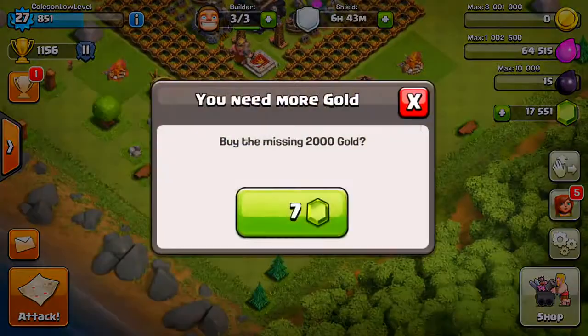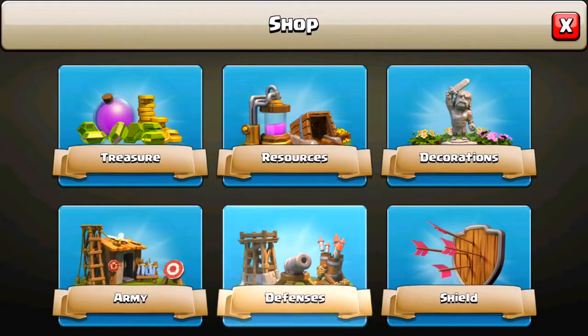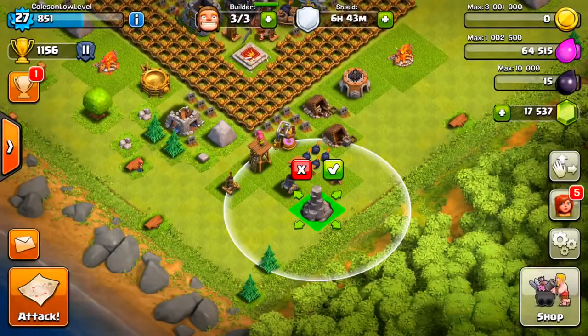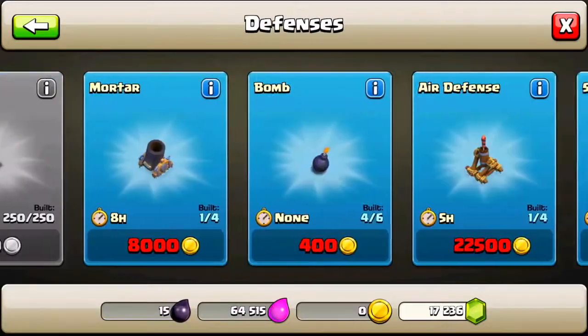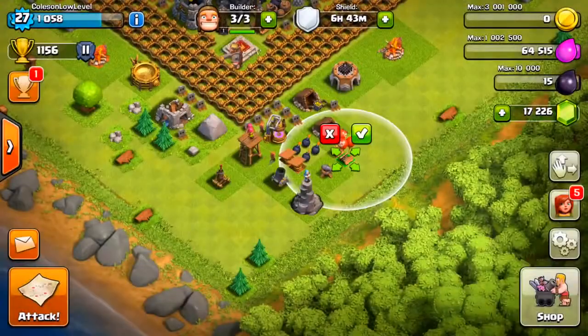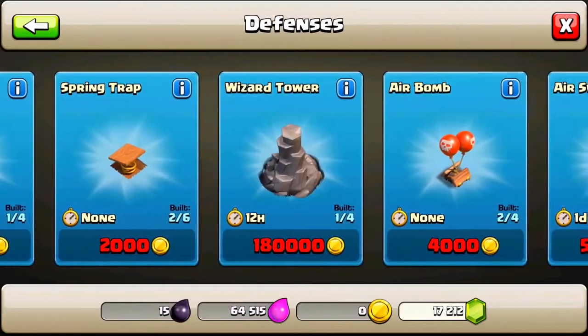Spring trap — because I've got to trap them if they try and get my bombs. Let's go get a wizard tower. We're just going to have all the defenses laid out on the outside — it's going to be great. Air bomb — we're going to get two of those because you just need more traps. It's all about traps.